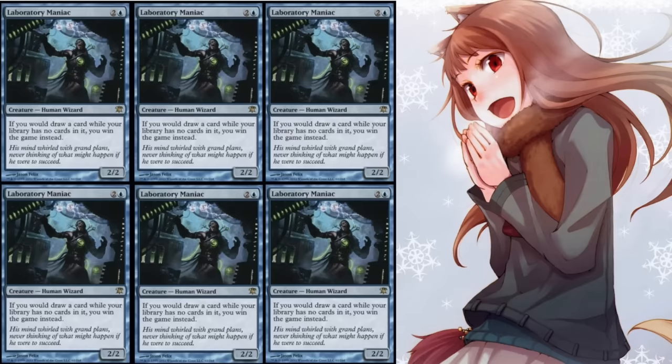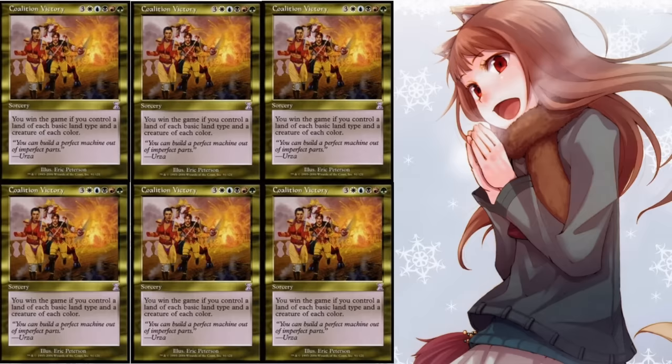Next we have a card that actually sees some competitive play — I'd say tier four modern play — and that's Laboratory Maniac. Two mana, blue: if you draw a card while your library has no cards, you win the game instead. I see this in EDH quite often. It's definitely one of the better combos in a mill deck, and milling yourself is not as difficult as removing all your permanents and your hand. It sees some competitive play — not tier one, but close enough.